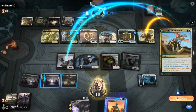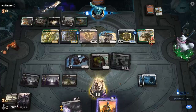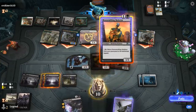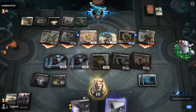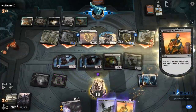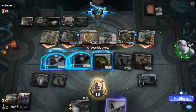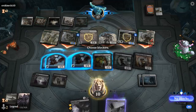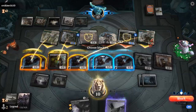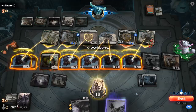We draw Mulch's Command. The opponent attacks with the team. We need to take out Stone Coil if possible, but that leaves only one blocker — not enough to survive. Instead, we try to take out Conclave Mentor and chump the rest, taking out a Knight in the process.